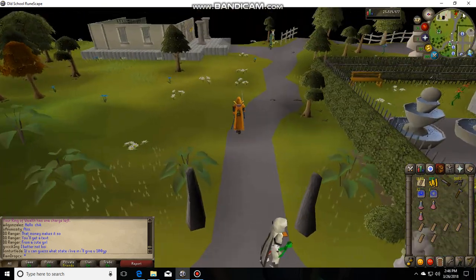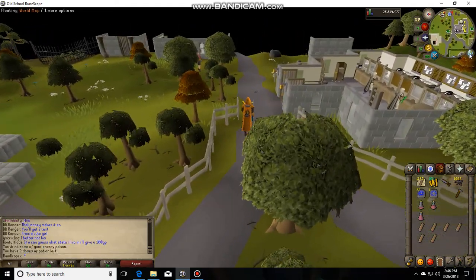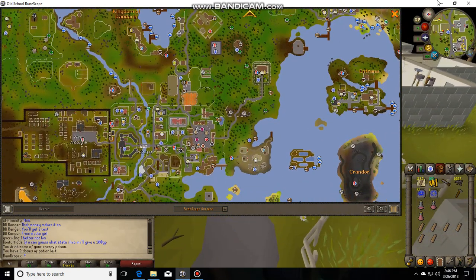We're just going to take the road so that way you know where to go. Even though you can click your map and go up here, you want to go here. This is where you get your servants at.